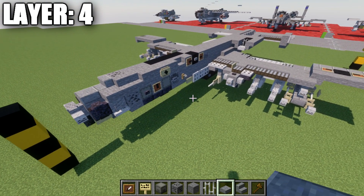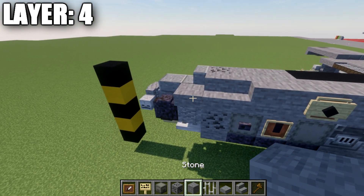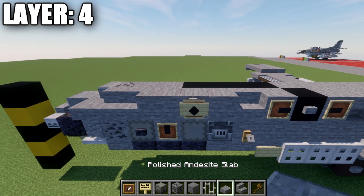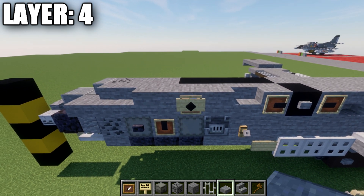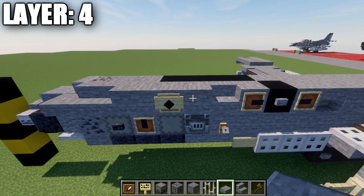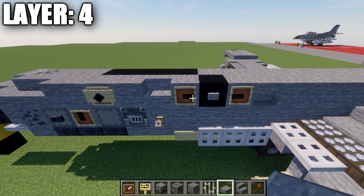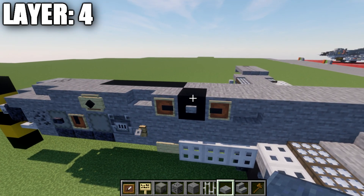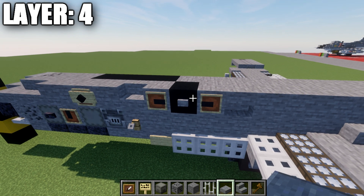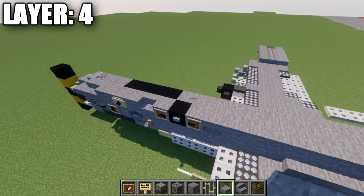Both sides are done separately due to differences. Left side: place a stone slab, a stone stair, a stone corner stair, then two stone full blocks. On the second block, place an item frame with a black concrete block in it rotated as a diamond shape and a birchwood sign over it. Then a stone block, a stone stair, a stone full block with an item frame and a banner rotated to the side, a black concrete block with a stone button, another stone block, an item frame with a black banner rotated toward the black concrete block, and a stone upside-down stair.